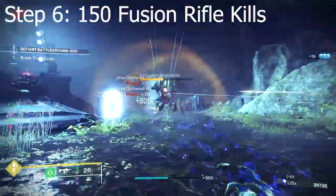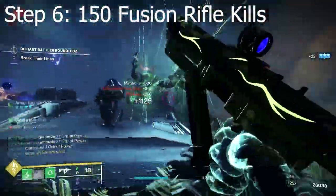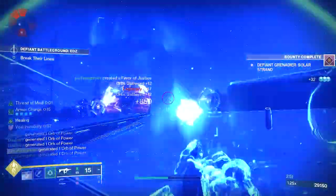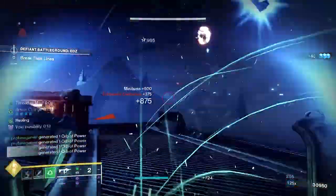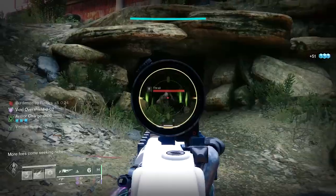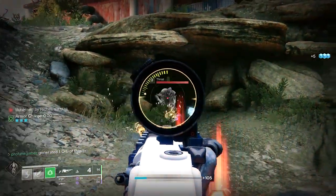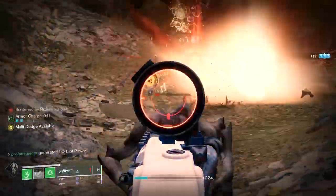Afterwards, step 6 will have you defeat targets with fusion rifles — any kind will do. The best fusions to use will be the ones with Reservoir Burst, Chill Clip, or other traits that can hit a larger group at once. You'll need 150 kills in total, so be sure to strap on some Ammo Reserve and finder mods. Sorrow's Harbor or Grasp of Avarice will make for ideal spots to get these kills. Once you've gotten the needed kills, you'll need to head back to the tower where Banshee will reward you with the Arbalest Linear Fusion Rifle.